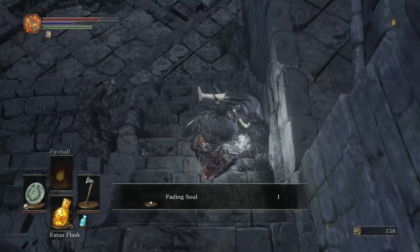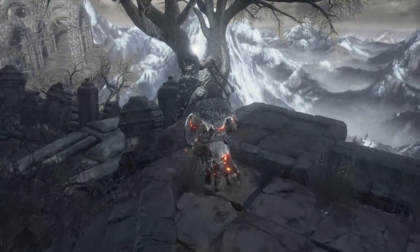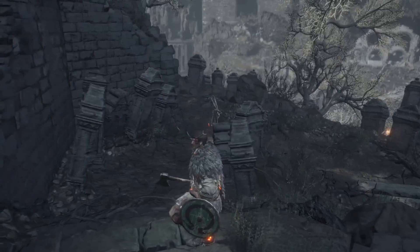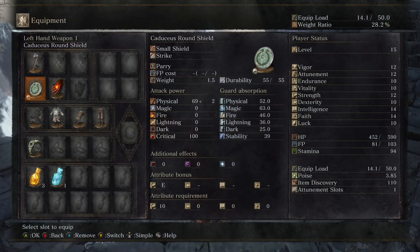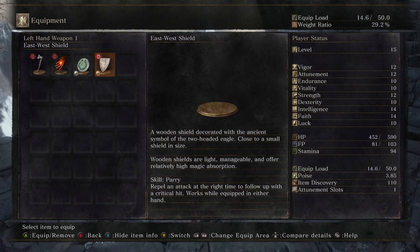Fading souls — those are both worth 50, so nothing major. This guy has an East-West Shield. This one does 52, that one actually does 55 — this one's better in every aspect, so we're going to equip that. It's a wood shield decorated with the ancient symbol of the two-headed eagle, close to a small shield in size. Wooden shields are light, manageable, and offer relatively high magic absorption. The skill is, of course, parry.